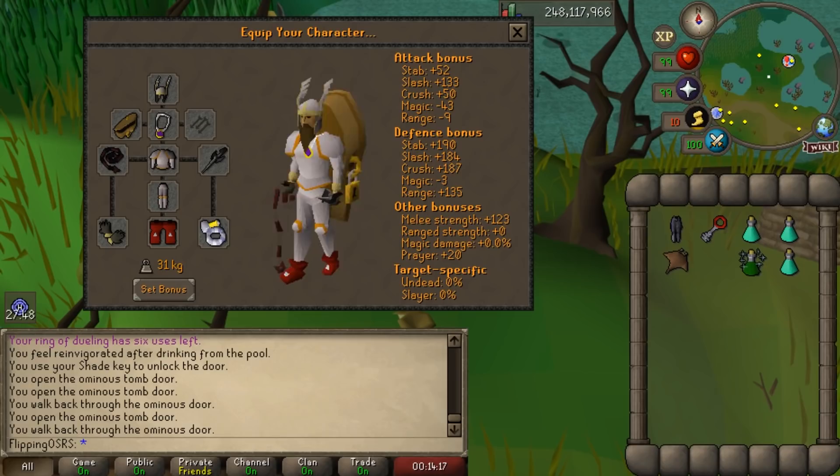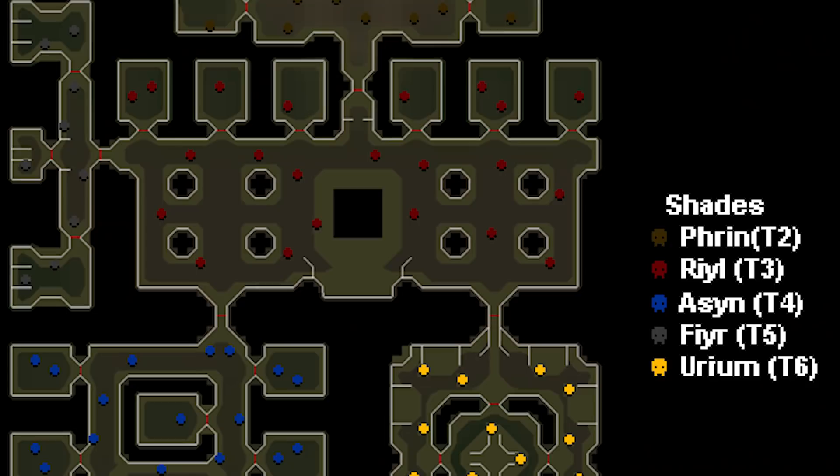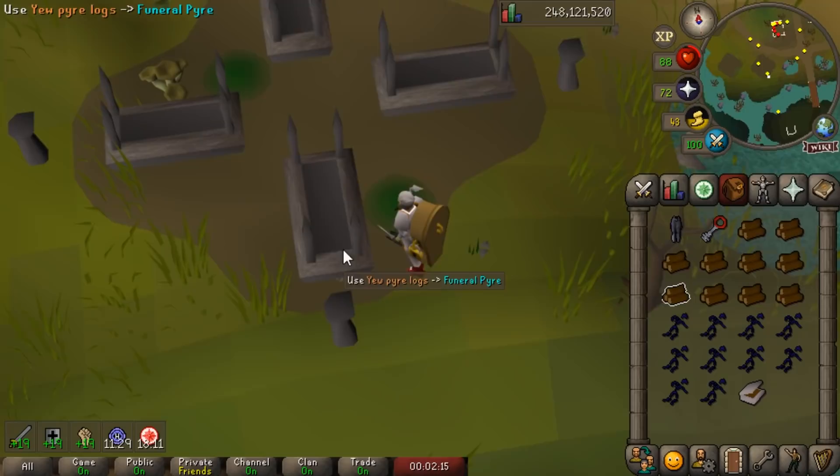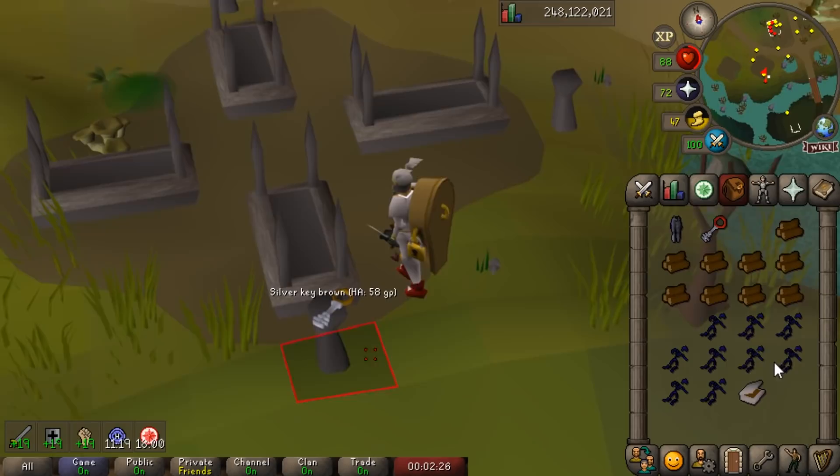Generally, it can be kind of hard to make money in the mid-game with just purely combat. There aren't too many bosses that are available, and usually the more lucrative monsters require higher stats. However, one of the most underrated places to make money in the mid-game is the Shade Catacombs. In the Shade Catacombs, there are different shades you can kill, and they will always drop a shade remain. These are worth a significant amount of money, as players will burn these to get rewards, as well as clue scrolls, so there's a significant amount of demand for them.